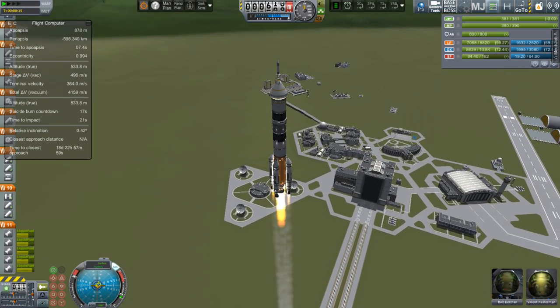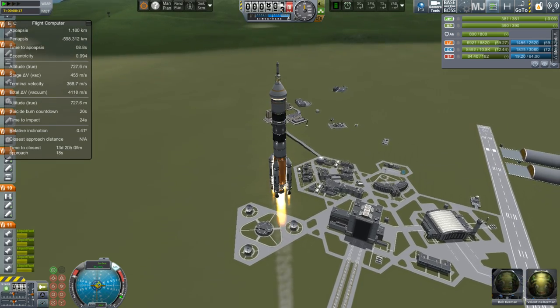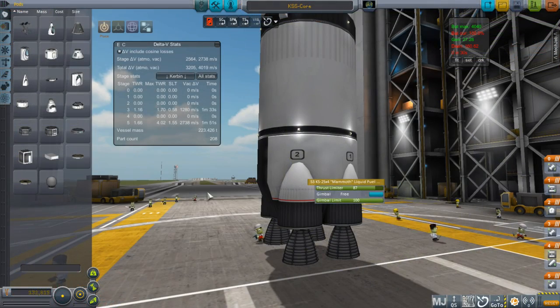Before we get to that, let's look at some of the details on this initial launch. The total launch was 223.426 tons. The bottom started off with a thrust limited to 87% mammoth engine, to keep the thrust-to-weight ratio down to about 1.66. Technically, at sea level it's going to be 1.55, which is just fine, because by the time we get to orbit it would technically be at 4.0, which means we're going to throttle back a little as this thing gets higher and the mass goes down.